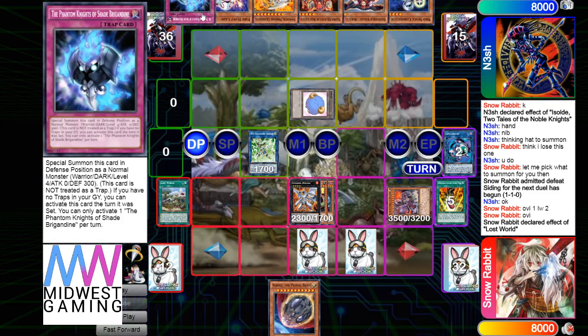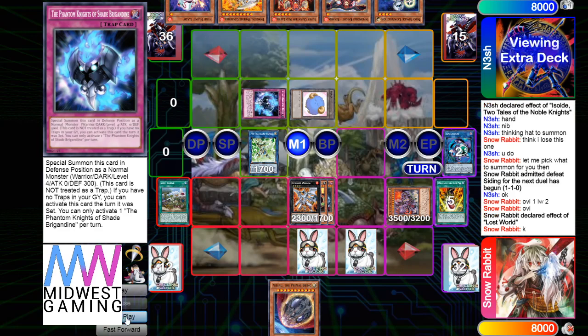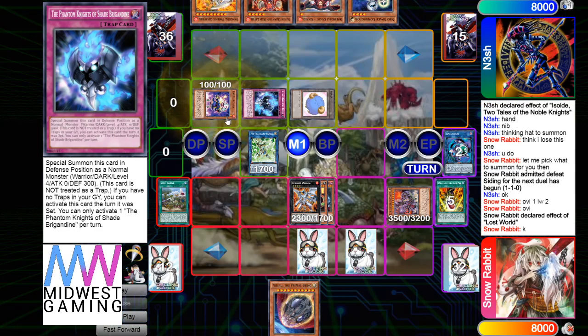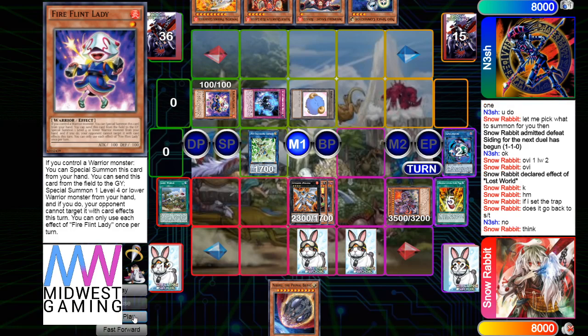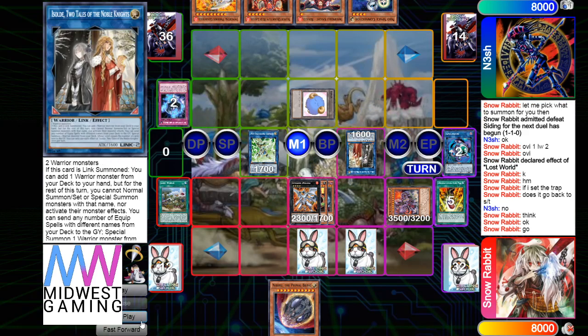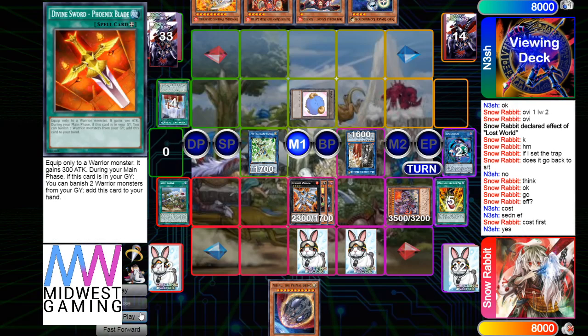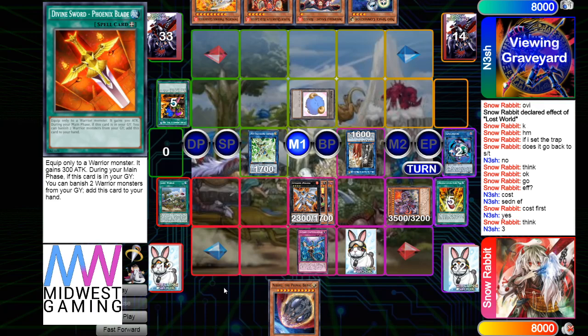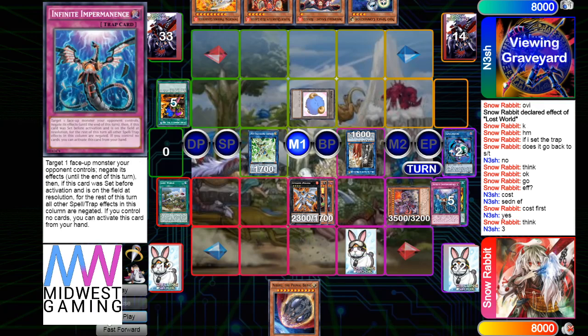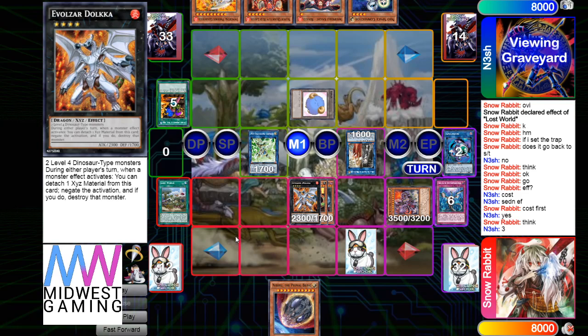He draws Shade for turns — another extender. Sets it, activates, then Special Summons Fire Flint Lady. He's going to let that go through, makes A-Sold, A-Sold effect sending for cost, sends three. He's going to Imperm that — he's trying to play around Talents, or Dolka would just negate that.